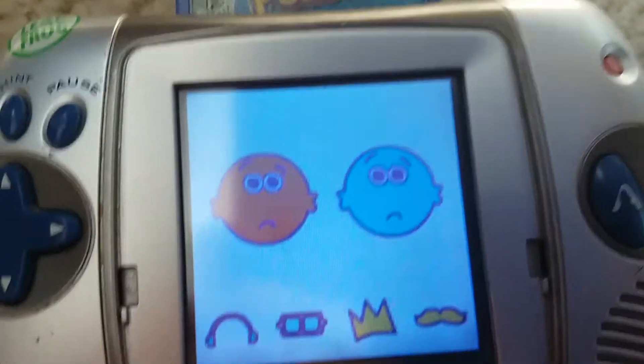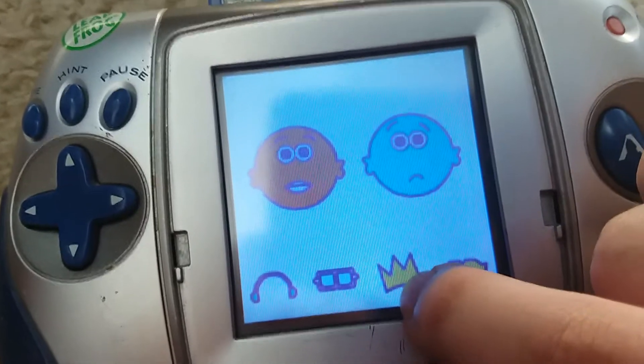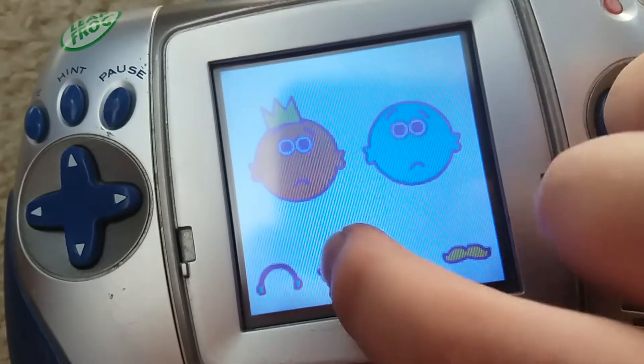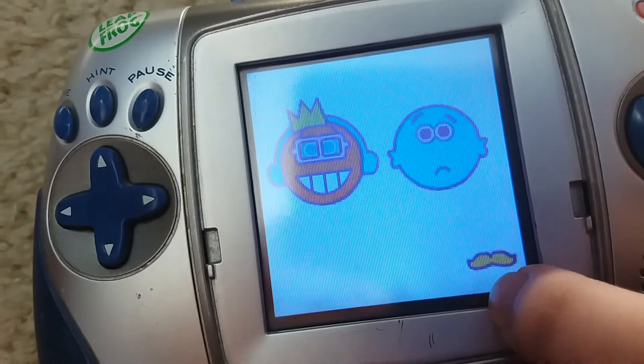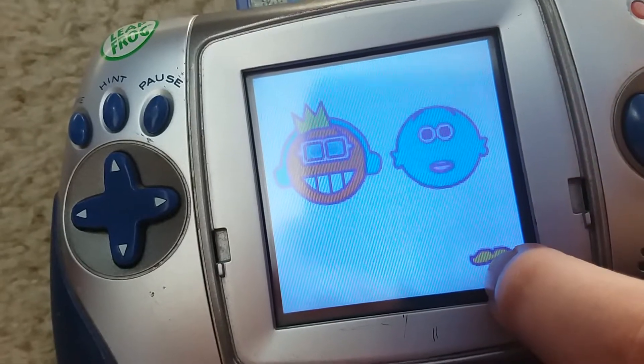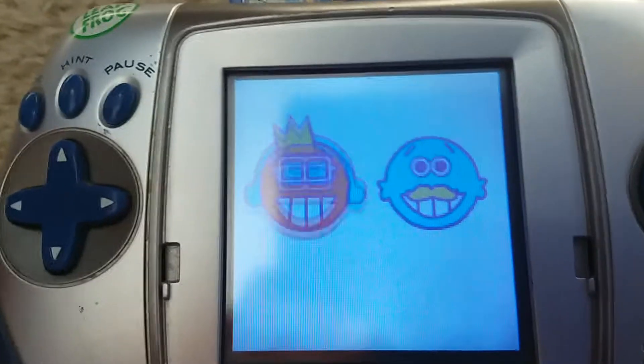Can you make these faces happy? Click on Knuckles. I want a crown or glasses. Sweet. You can have some headphones too, if you like. I want a mustache. Okay, Dulce. You got it with a mustache. You did it. Looks like I made Knuckles and Dulce happy.